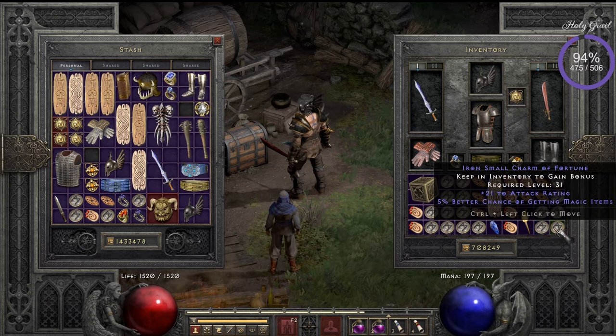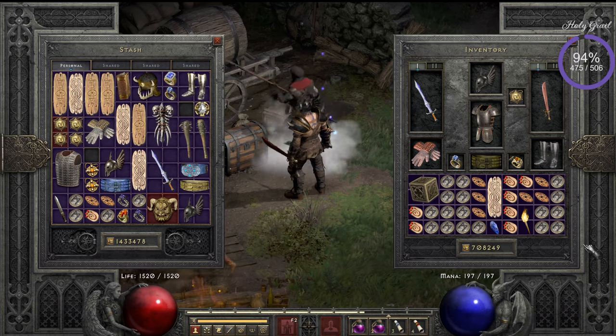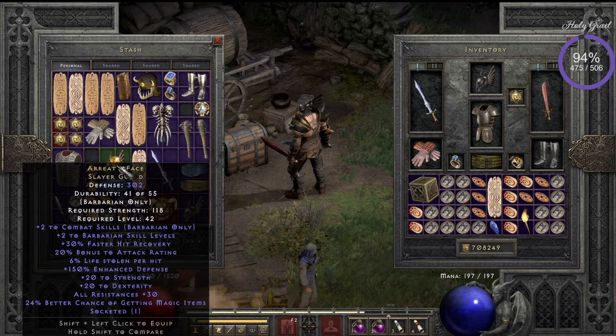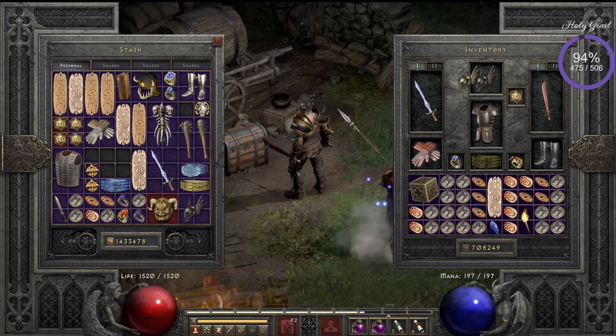This is not perfect gear but it's also not really bad. Another option I'm using is Arreat's Face — I really like it. If you're dying too much and need to learn to play first, you can use Arreat's Face. It has lots of skills, life steal, bonus to all attributes, strength and Dex — it's a really nice helmet for this job.